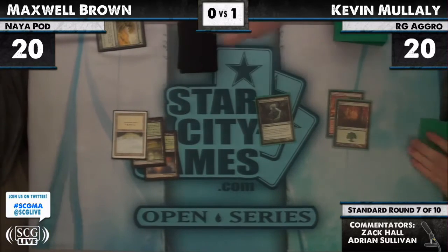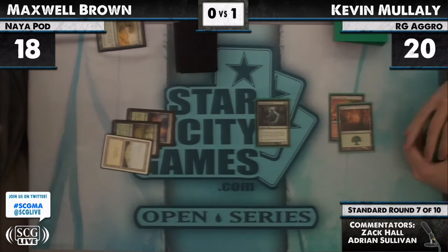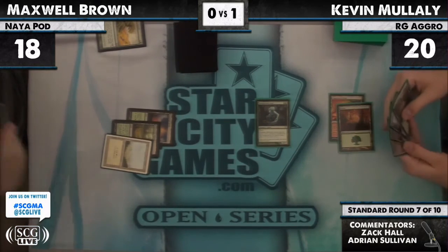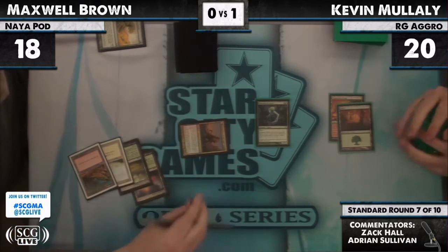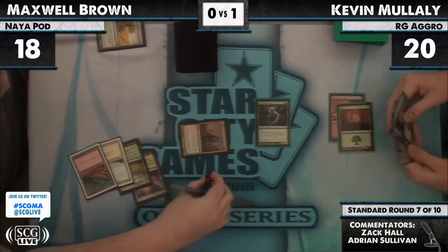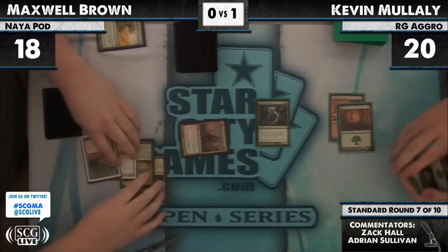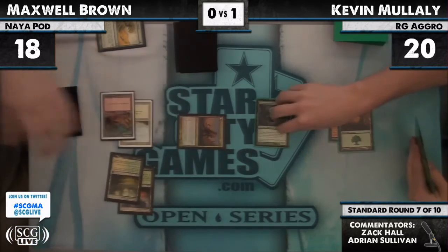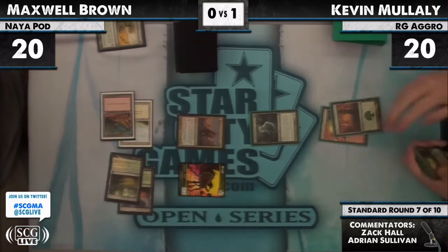Strangleroot Geist from Kevin drops Max to 18, and it sets him up for sufficient mana for Sigarda. And there's four mana — Huntmaster of the Fells! The one Huntmaster, and there's the little 2/2 wolf token. The table judge replaces it very fast. Max Brown back up to 20.